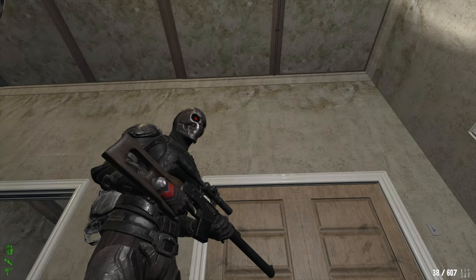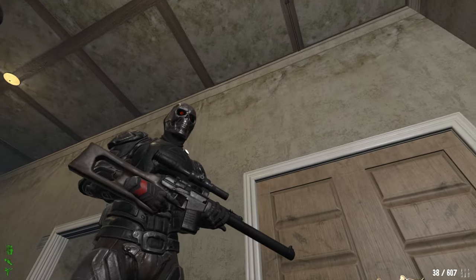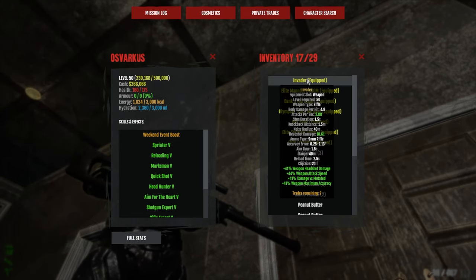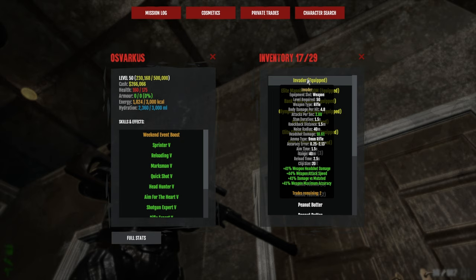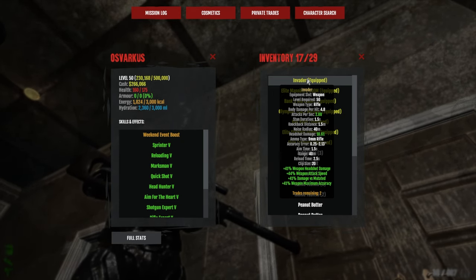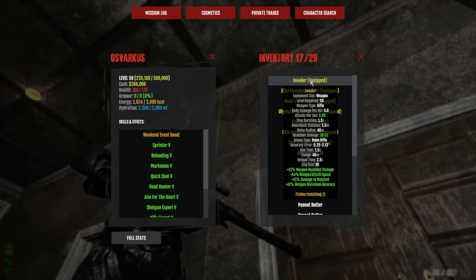Hello, so for this video I'll be showcasing the Invader. Being a unique VSS Vintorez, this weapon is by default a mid-range killing machine compared to the slower but higher headshot damage rifles of equivalent level. The Invader is really able to suffice in close combat with high attack speed — in this case 44% — while having high accuracy for sniper potential.